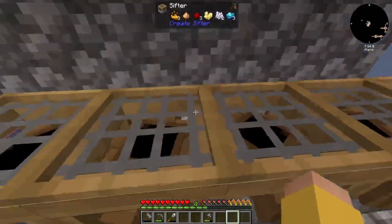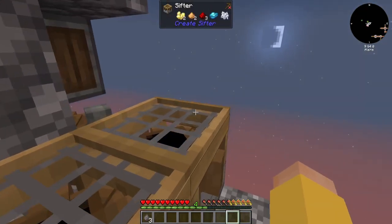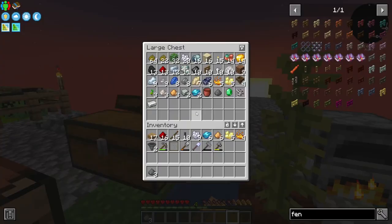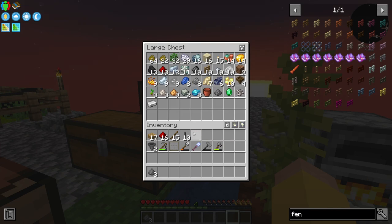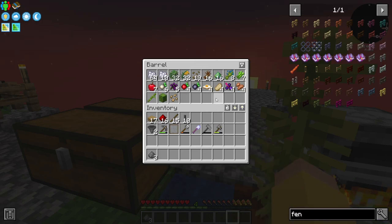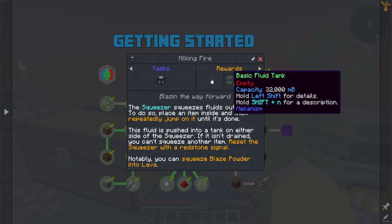At what point do I get those force shears? I need to look for those. I did get some more blaze powder, which is going to be good for lava production because to start out you need to jump on a squeezer to get lava from blaze powder.